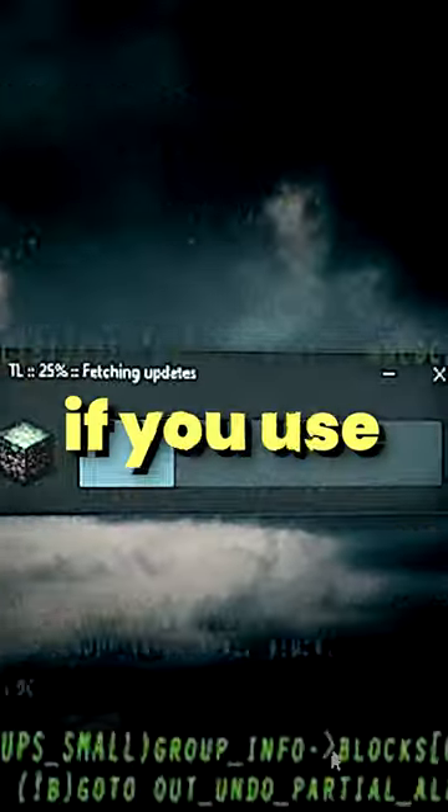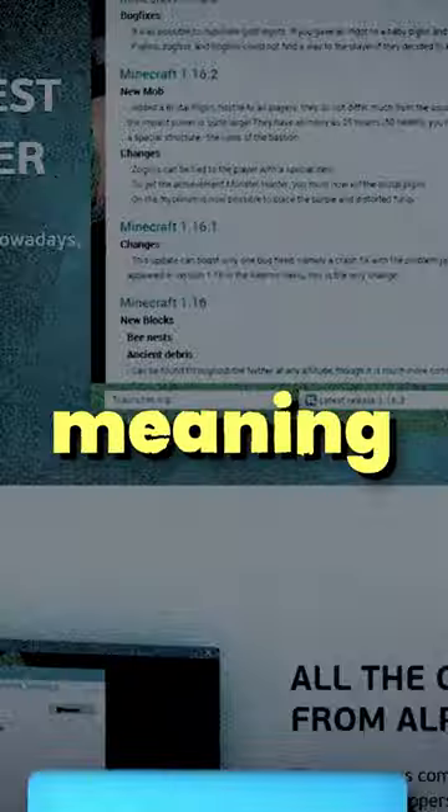Number five: T-Launcher. If you use T-Launcher, I would recommend uninstalling it now, because T-Launcher apparently has spyware, meaning that they can see everything that you do online — and that is pretty scary.